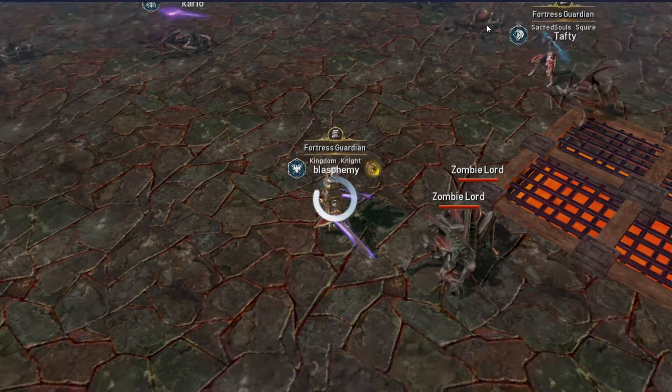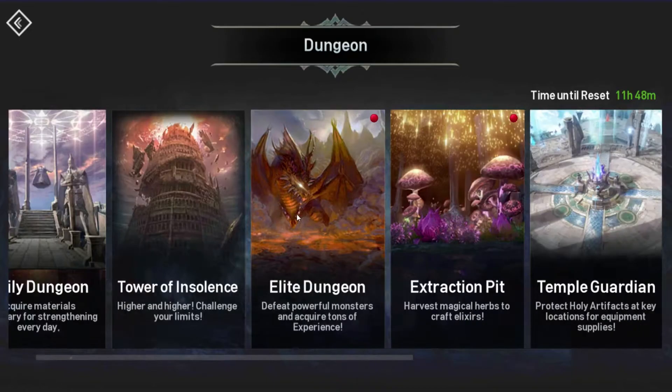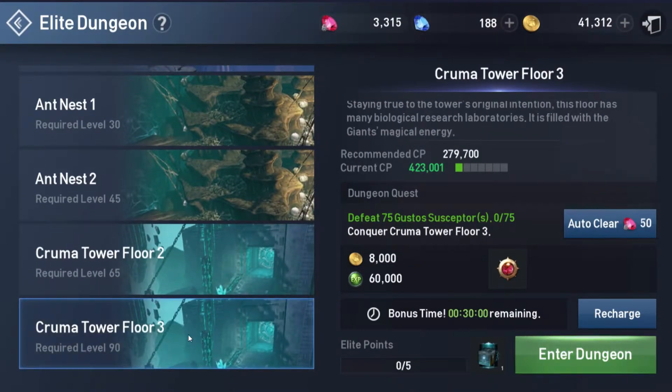When I'm done with main story, side quests, and weekly quests, I'm still working on dailies. Next I typically do Tower of Insolence — if you have floors you haven't cleared, ToI is a great place for experience. After that, Trials of Experience, which you can do twice per day for free. If you have red gems and don't mind spending them, you can recharge it once or twice for more experience. After that, go into Elite Dungeons — whichever one you can clear without dying — and make sure you use your 30-minute hot time for additional experience and drop rate.